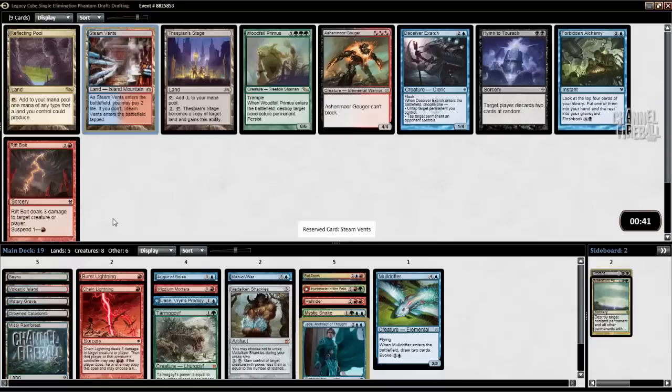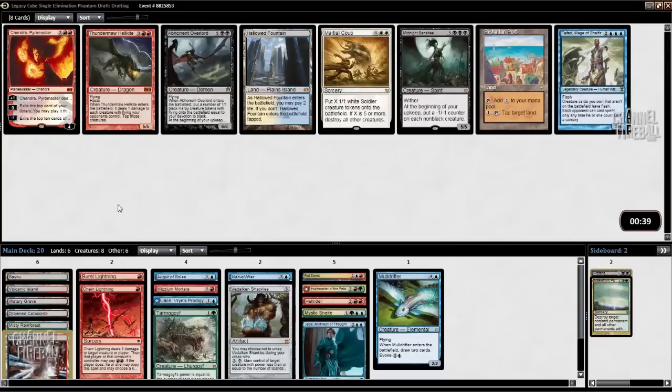Steam Vents is great — perfect. I already have Volcanic, so I would have preferred Scalding Tarn to Steam Vents, but I'll still take it. I could have also taken Exarch, but maybe earlier in the draft I would have taken it — not now. It's too likely that I won't get the Splinter Twin. There was a Kiki-Jiki a few picks ago.